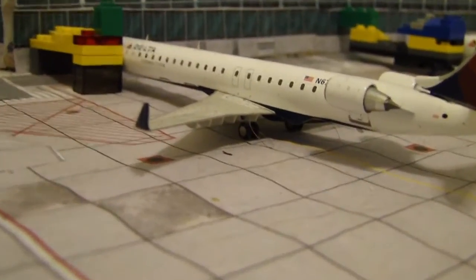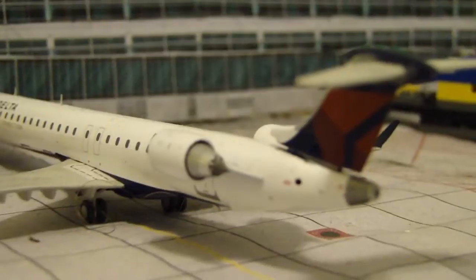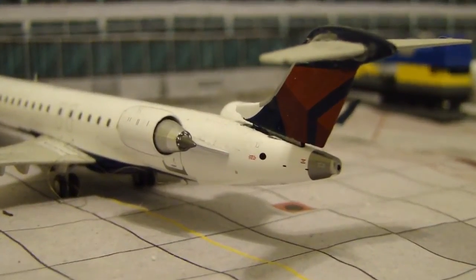After that we have a Delta CRJ 900 heading out to New York. Even though it is operated by Comair, I just say it's operated by Pinnacle since Comair is no longer around.